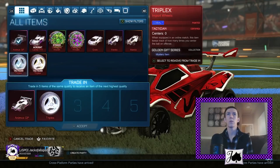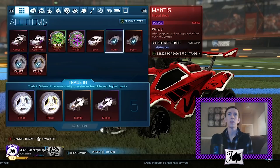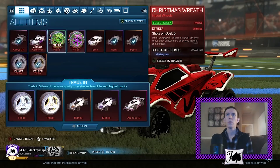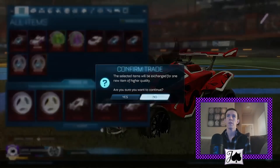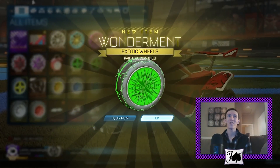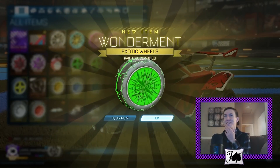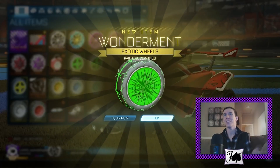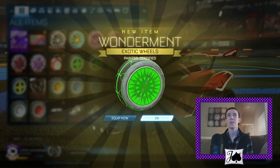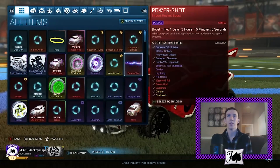We could do a Golden Gift. It would all be painted stuff, but I'm going to be trading this stuff up anyways, so we will go ahead and do it. Please do wish me luck. And here we go — Forest Green Certified Wonderments! That is not bad at all, that is actually pretty decent. Golden Gift doesn't really have great options for wheels, but the Wonderments and Dracos are definitely the ones that you do want. So it was amazing we were able to get paint and cert on top of that.